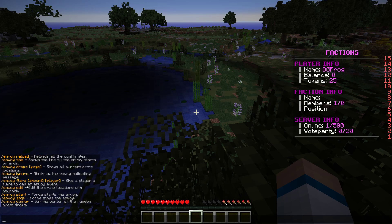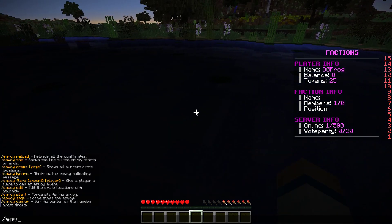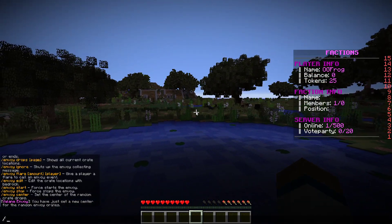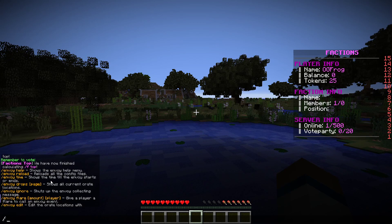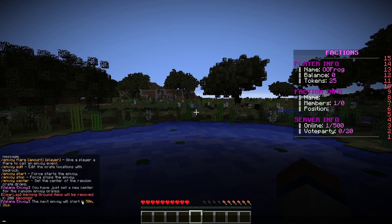When you download the plugin it actually comes with custom crates that are already done, so you could just keep that. Say you want to choose where the envoy is going to be — we have our spawn up there and you want it right in the center, so you do '/envoy center' and it'll go the whole way out around. Reloading with '/envoy reload' reloads the config files if you've changed what's in the crates. '/envoy time' shows the next envoy — it was in 50 minutes and 31 seconds — and you can change that interval in the config.